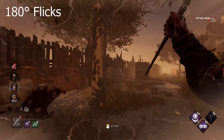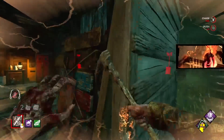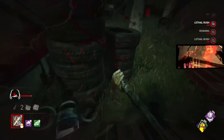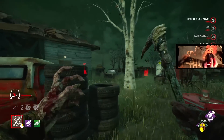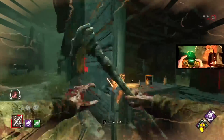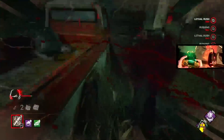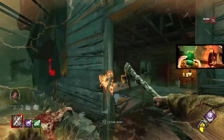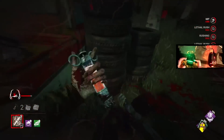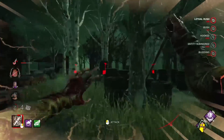180 flicks are slightly more tricky to land and you need to make sure you've gotten down the technique to do clean 90s before you attempt these. Effectively, a 180 is just a 90 degree flick with a 90 degree pre-turn on top, so when you approach an object you want a 180 around, you'll need to start turning a little bit earlier than you would with an ordinary flick. Practice this by running parallel to things like cars, positioning yourself a short distance away and starting to turn about half a second before you'd reach the end where you want to start the flick. Combine this with the technique we discussed earlier and you should be hitting some nasty 180s in no time.